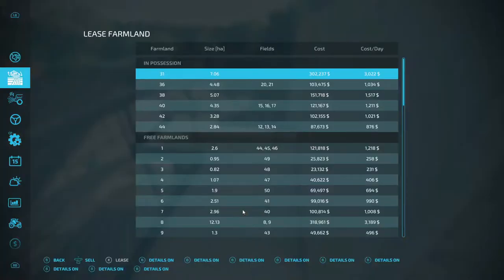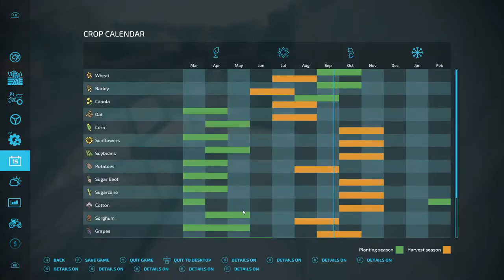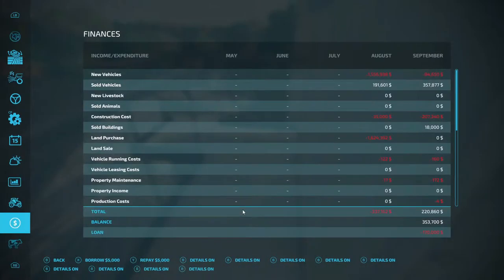Before we do any of that, we need to be planting right now in October. We're going to have to make a payment to the bank — I owe them $170,000. So let's repay that $170,000 so we'll be in a fresh start with the bank. They'll be happy, we owe them zero, and we'll have $183,700 left.